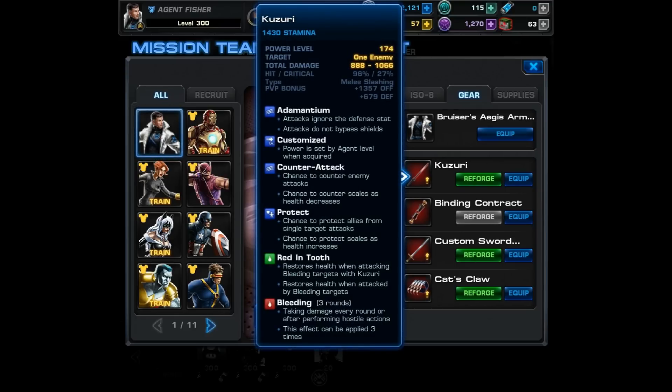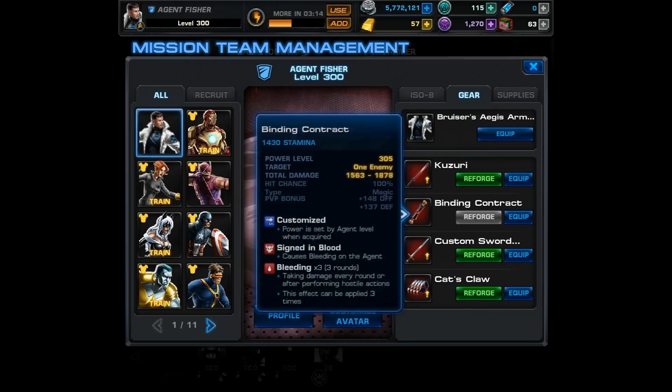I would say that's kind of a PvP and PvE hybrid. For my weapons we're using the Kazuri. It has a counter attack, a chance to protect, and Red in Tooth — which restores health when attacking bleeding targets or when attacked by bleeding targets. It also causes bleeding, and I know it desperately needs reforged, as does the Cat's Claw, but we'll get to that in a moment.